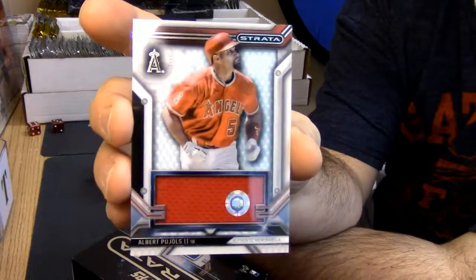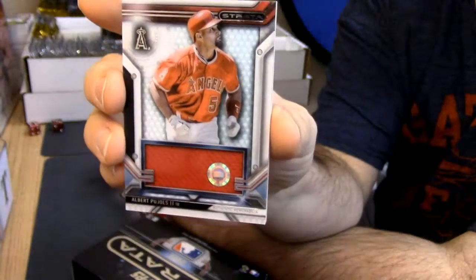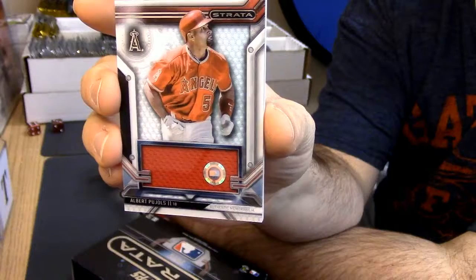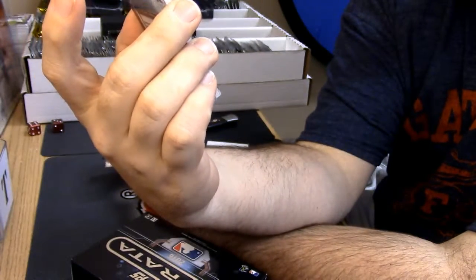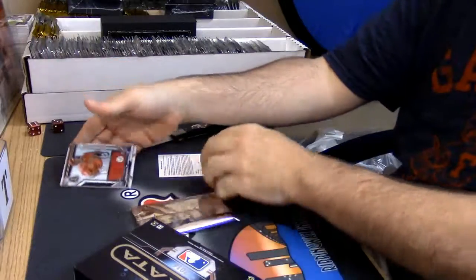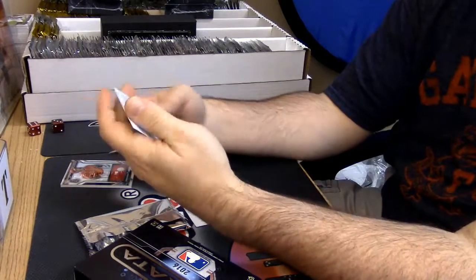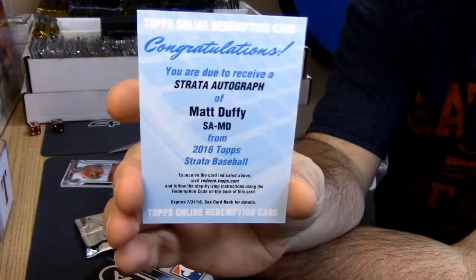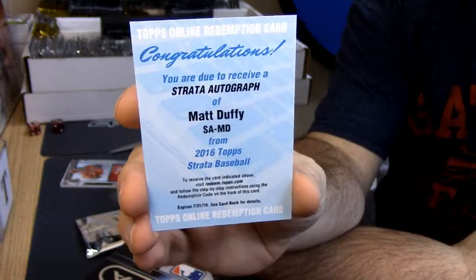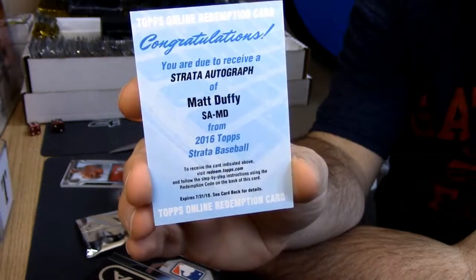Albert Pujols for the Angels. Nice design. Let's see if we can get some shine off of it. Very nice looking cards. It says authentic memorabilia. I don't know why he would have a redemption. But Matt Duffy auto. Everybody's favorite player from, you know, a team. It's Matt Duffy.